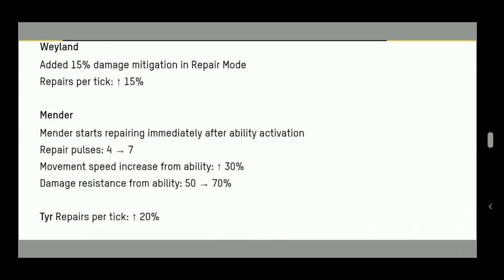Great news for Wayland players, especially in Team Deathmatch. They have added 15% damage mitigation in repair mode — when you stand with your ensigns, you used to get killed before an ally could come support you. Now that's less likely because you get damage resistance similar to Falcon, Fenrir, and Phantom. Repairs per tick has also increased by 15%, so you get more self-heal and heal your allies more.